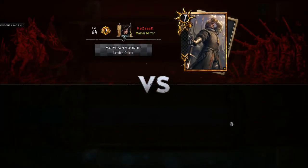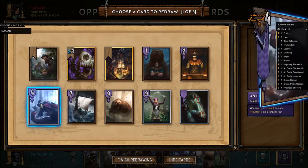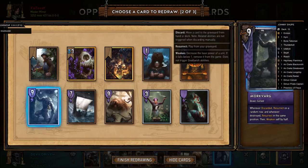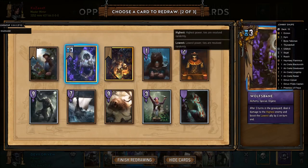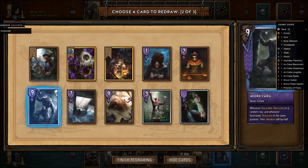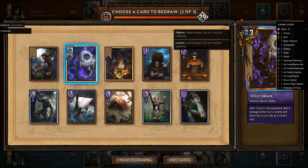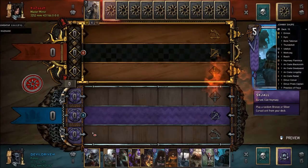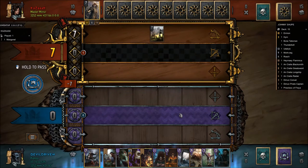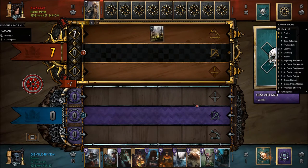Alright, game two — just drop Roach first, then the Raider. Do I keep Wolfsbane or drop the Morkvarg? I'll drop Morkvarg. Alright, that's fine. We'll just play that.